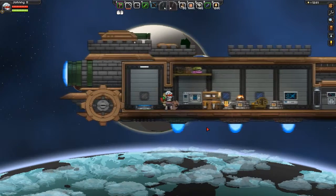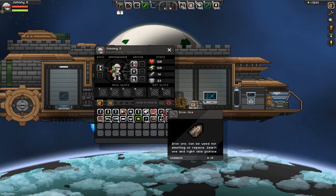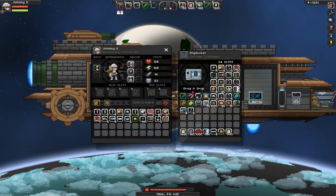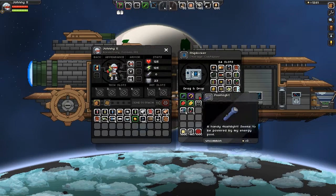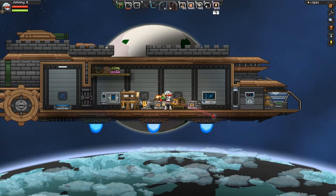Damit war es das mit dem Umrunden. Wo habe ich denn... So, jetzt tue ich mal die Taschenlampe rein, von denen ich auch schon zwei Stücke habe. Dann kann ich die grüne Taschenlampe rein tun. So, dann würde ich sagen - take a break.